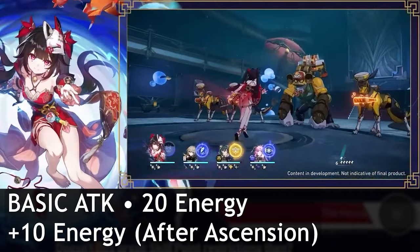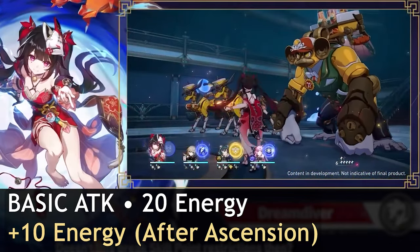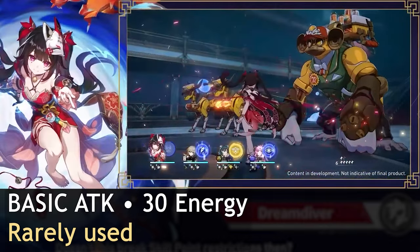Sparkle's basic attack isn't very special, other than getting 10 extra energy from an ascension trace. With a well speed-tuned team that she fits in, you'll be looking to use her skill every single turn, at which point basic attacks are pretty useless — it's a result of poor skill point management.